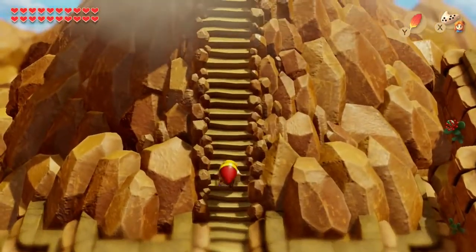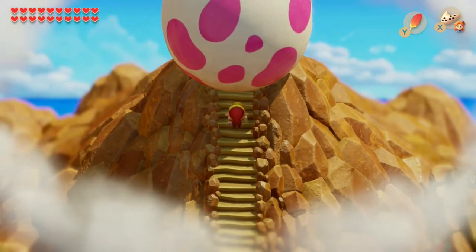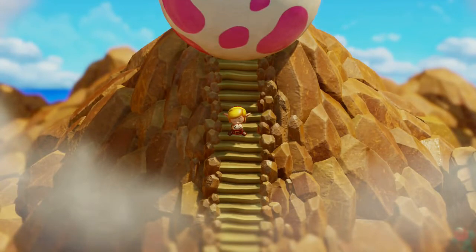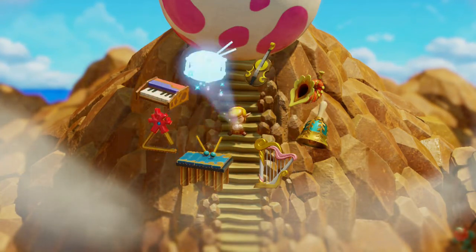Let's just walk up to the egg and we should trigger a cutscene. Oh, just play the ocarina. We got it. I keep thinking I had to interact with the egg — no, that's not the case. Just play the ocarina by switching to Marin.